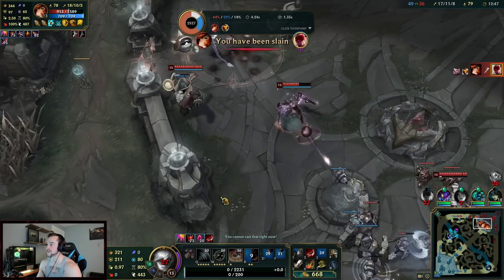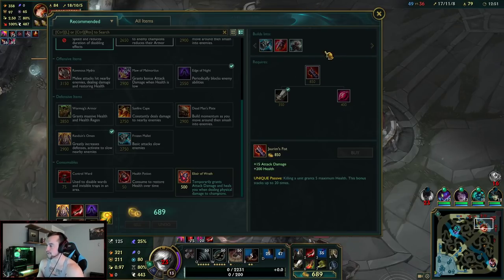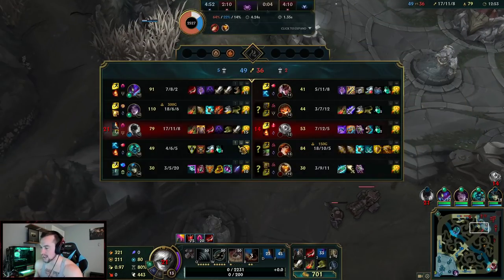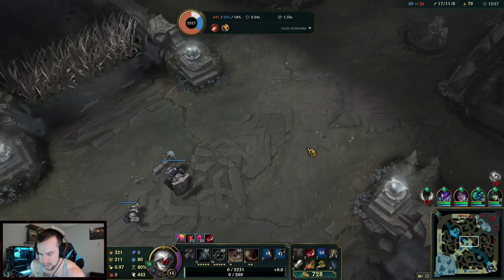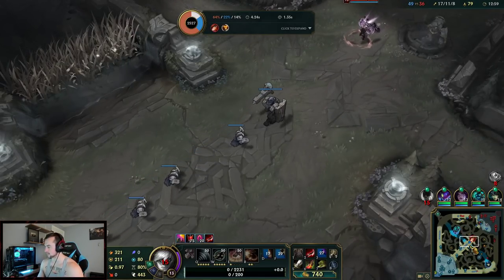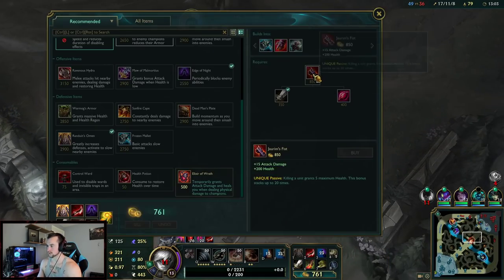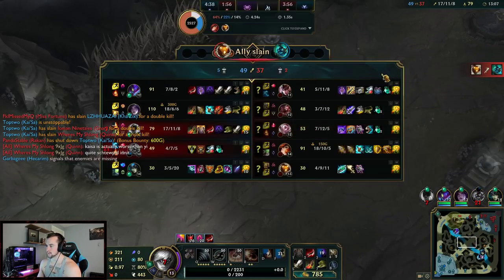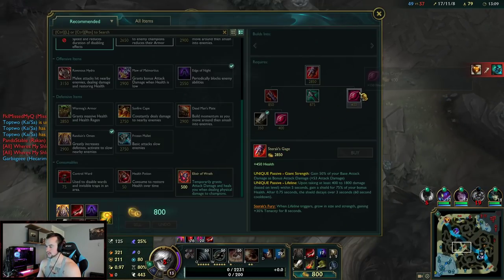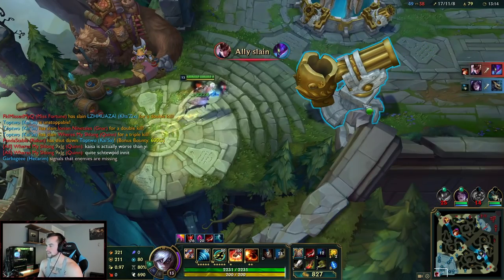No way — no freaking way! I got hit by the Bard stun, you gotta be kidding me. Alright, we're getting close to Serylda's. Maybe I should just go more damage, I don't know. I think we're fine to go Serylda's. She's starting to get lifesteal — oh they're on Baron.